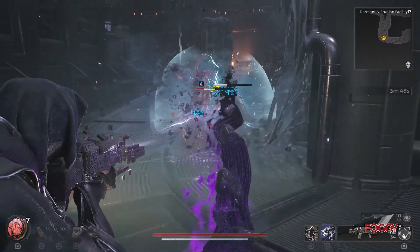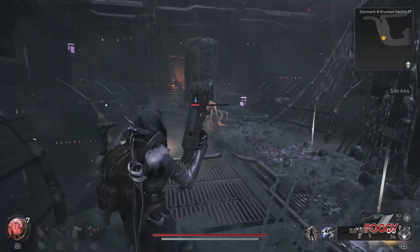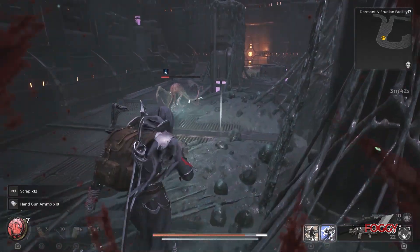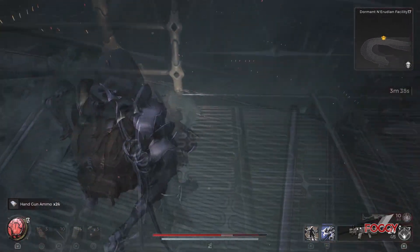With the glyph in your hands, use the teleport to exit the dungeon and teleport to the start. Use the glyph at the doors close by, then loot Memory Core 2 and the Toxic Release Valve amulet from the room.